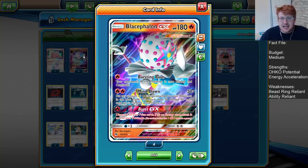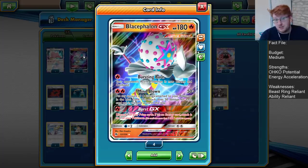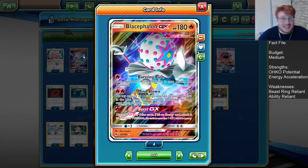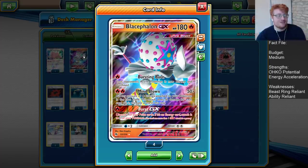We also have the Burst GX attack for just one fire. You can discard one of your prize cards, and if it's an energy, attach it to one of your Pokémon, so you have the real high roll potential of getting extra energy acceleration. But in general, just taking a prize card is good enough as how it reads.